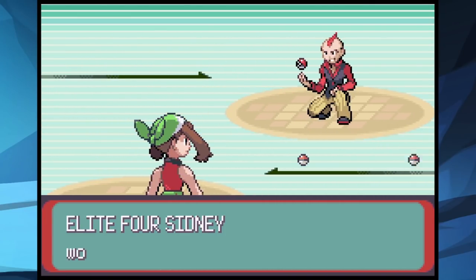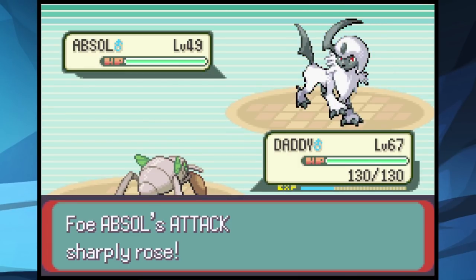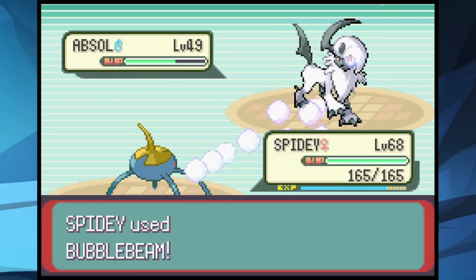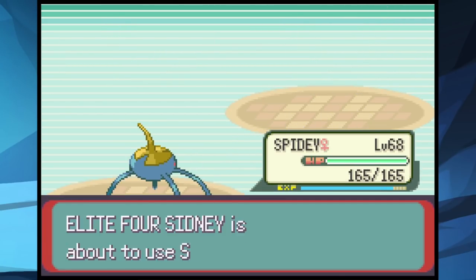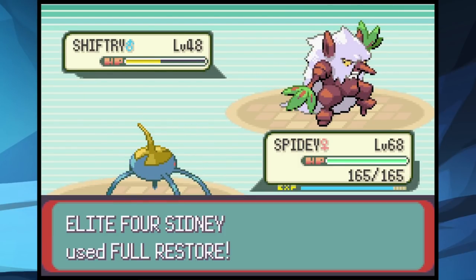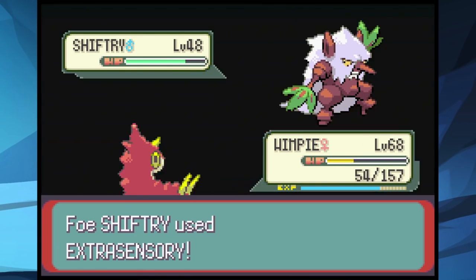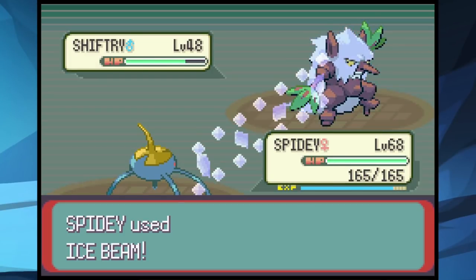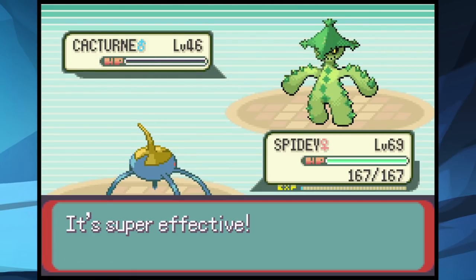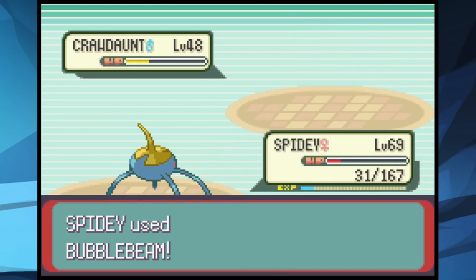First up is Sidney with his Dark types. We start with Spidey using Bubble Beams to take out the first Pokemon. We switch to Daddy for the Absol and use Fury Cutter, with Spidey finishing it off. Shiftry gets hit with Ice Beam going to red health — it confuses us but Wimpy is used as a sacrifice to reset. Spidey takes out Shiftry with another Ice Beam. Cacturne falls instantly to one Ice Beam. Crawdaunt gets a Swords Dance Strength off taking us to 31 HP before we finish it off and win the battle.